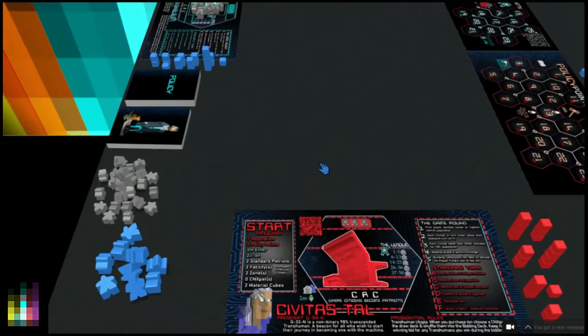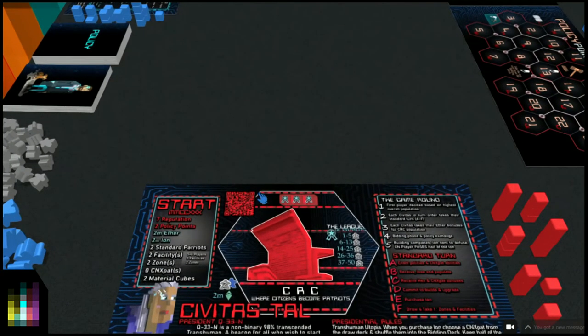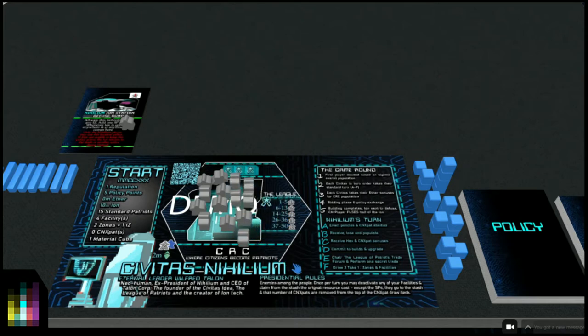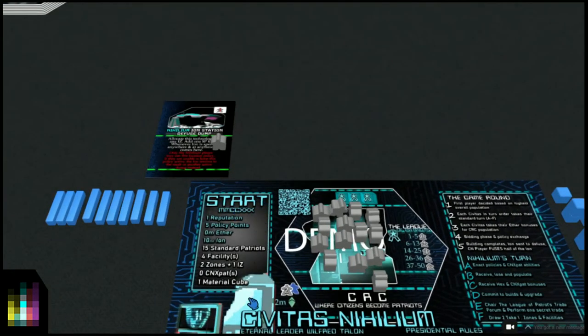We'll play that through and see how it works. This one isn't on reduced - it's a full playing character. We'll have it as our rival today and play as Civitas Nihilium. I've got the 15 Standard Patriots already set up here - in the normal game you'd have 30. Let's start. Every player at the same time goes through the start section of their mat: one reputation and five policy points.